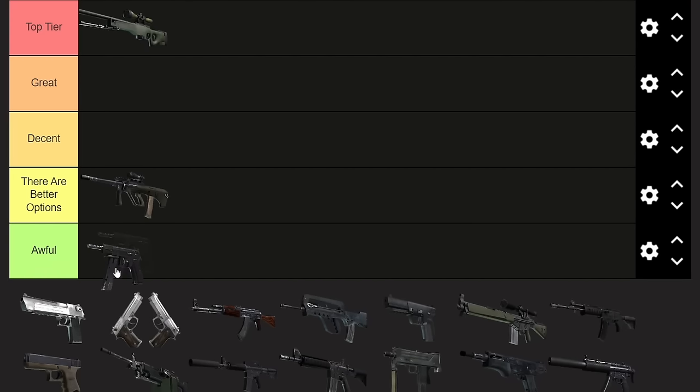Moving on to the CZ. This gun used to be so much better — it is definitely awful now. It has basically no reserve ammo, the reload is really slow, the magazine is pretty small, and it empties its magazine in about 1.2 seconds because it's only got 12 rounds at 600 RPM. The reduced kill reward, the fact that it can't one-shot headshot like the Five-SeveN can, and its $500 price tag really hurt it. If they reduced the price to maybe $400, it might be better, but as it stands, it's not very good.